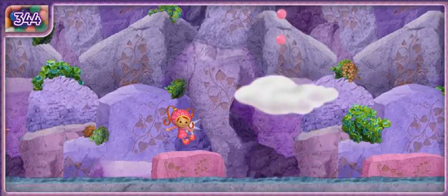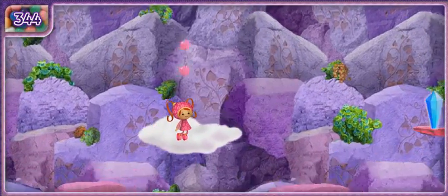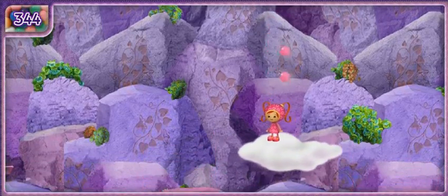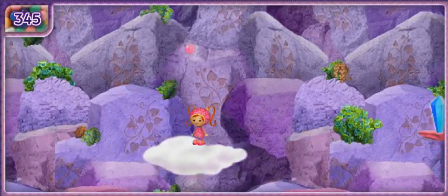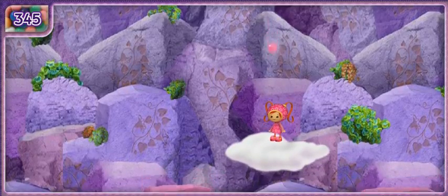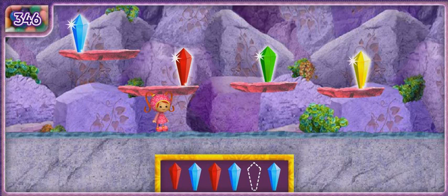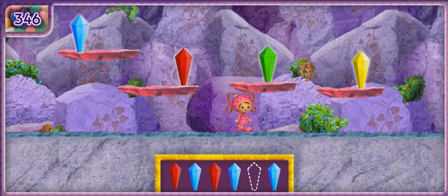That cloud looks so thick and fluffy — let's jump on it for a ride upwards! Sparkly crystals, but one of them is missing! We need to find the crystal that completes the pattern. We can't keep going until we find the crystal — red! Yes! You found the missing crystal!